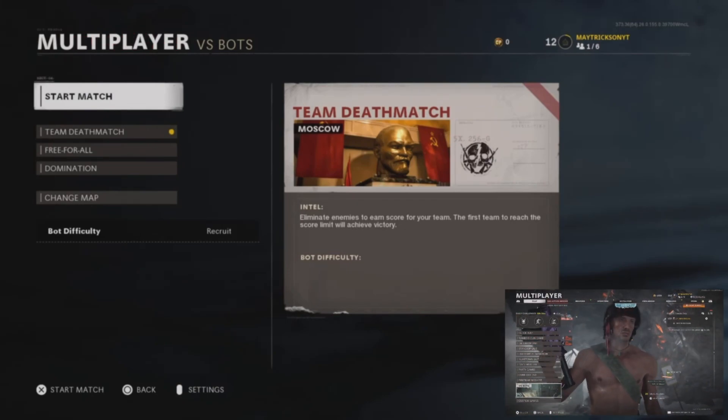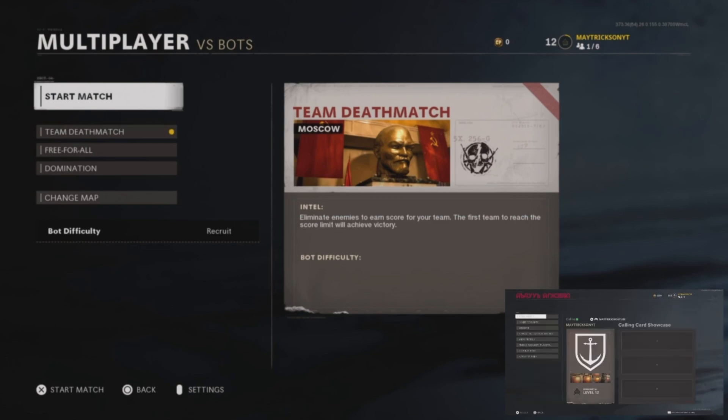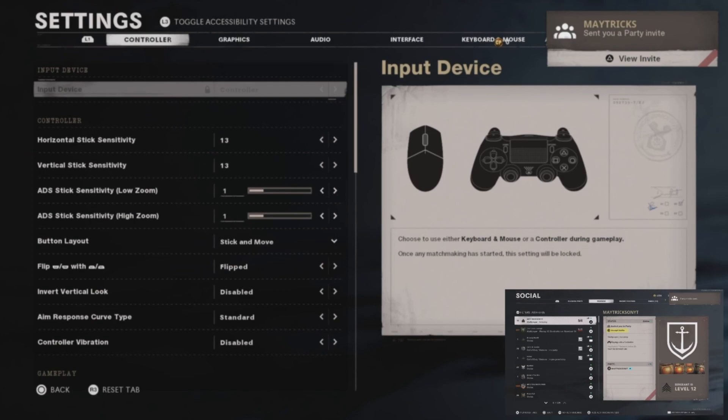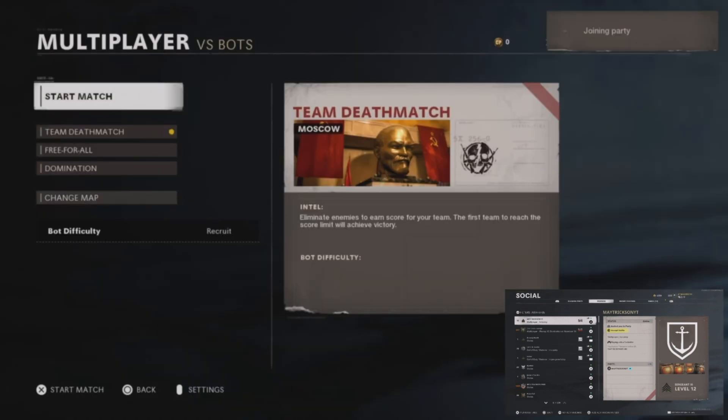Both of you guys want to be in multiplayer. Player 2 wants to go into VS bots and press the options button. Then player 1 wants to send an invite. Press the options button and then accept the invite — that's all you need to do.